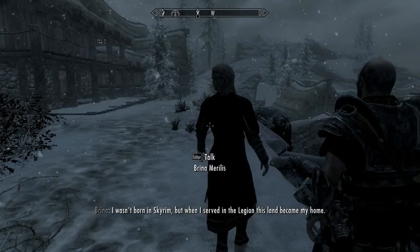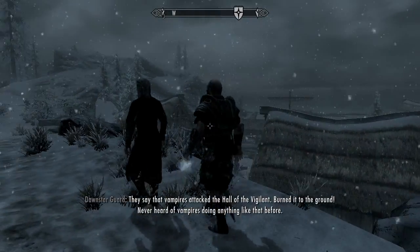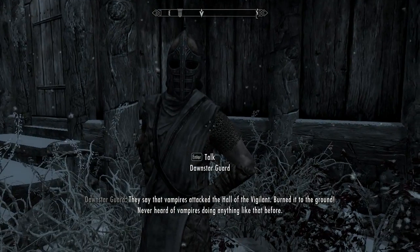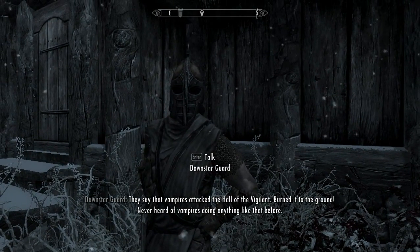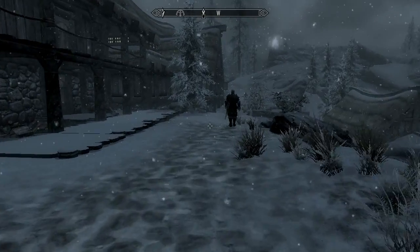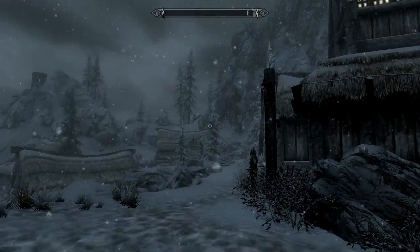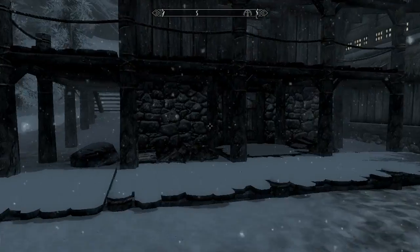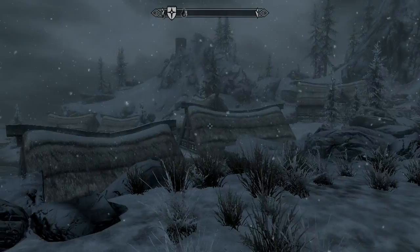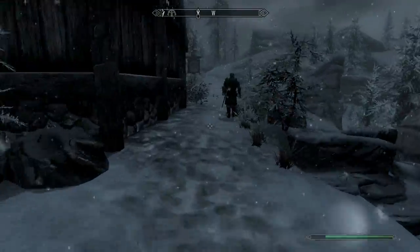I wasn't born in Skyrim, but when I served for the Legion, this land became my home. They say that vampires attacked the whole of the Vigilance, burned it to the ground - never heard of vampires doing anything like that before. Other soldiers talked about trying to go join the Dawnguard, but it seems that Dawnstar, where the Dawnguard is located, is actually in the hands of the rebels. That's kind of odd. Let's talk to these people - they seem interesting.